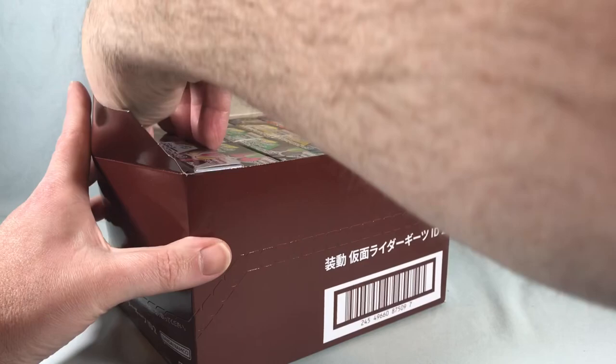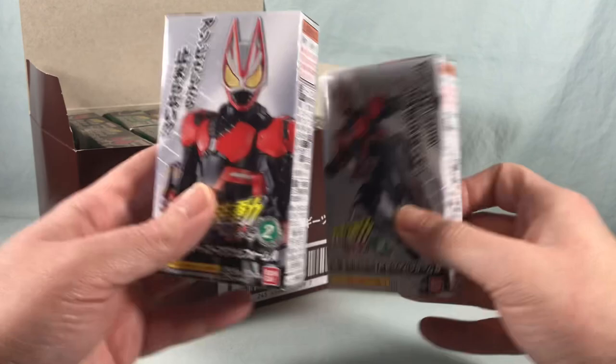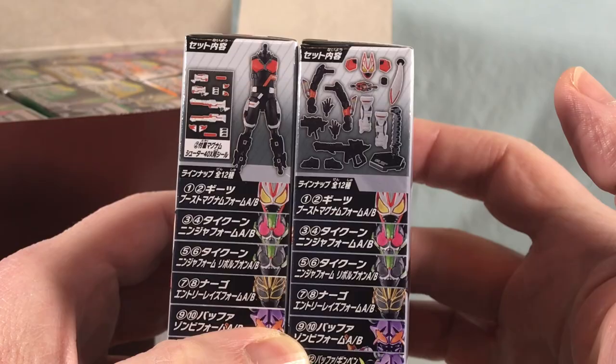So let's take a look at these boxes. Up first we have Geats Boost Magnum — this is the Revolve On where Boost is the torso and Magnum is the legs. The nice thing is they don't show you the breakdown on the front anymore, but they do have it on the side so you can see what you get in the box. Which is actually pretty cool. And then you have the lineup down below that.